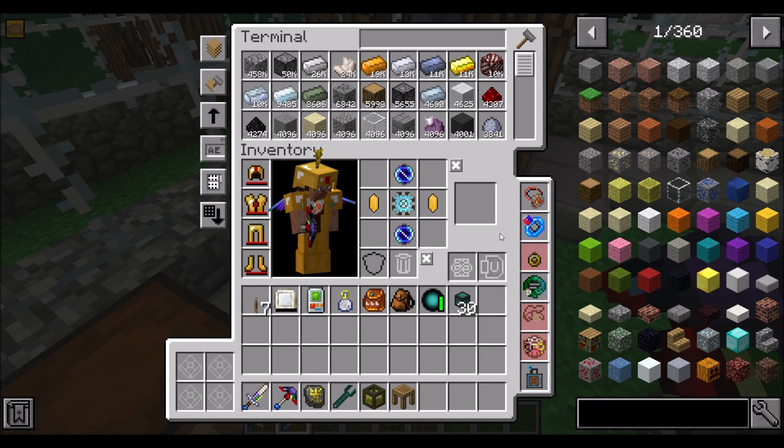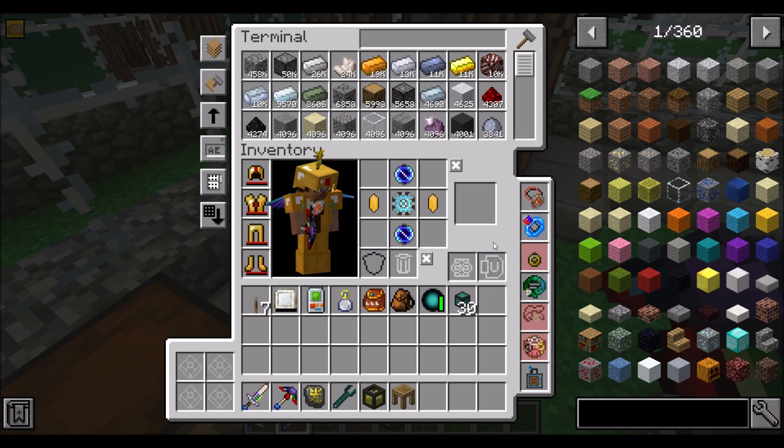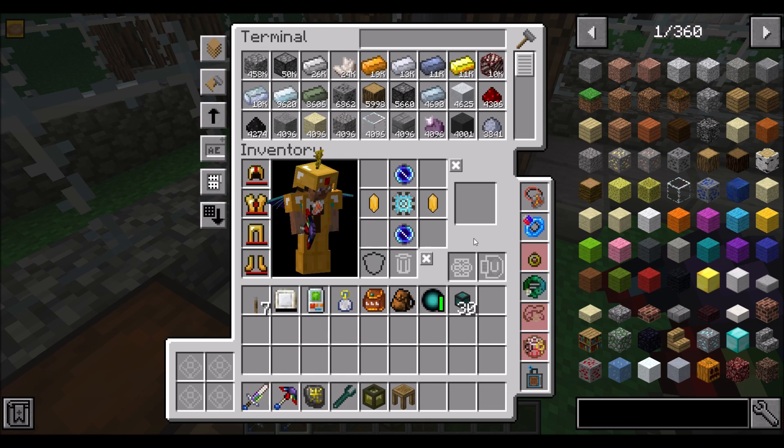Hello everyone, this is Direwolf20 and welcome to episode 99, coming up on that one episode of Enigmatica 2 Expert Mode Series. We are super close to getting the thing that we want to get. Long story short, we're working towards the Infinity Booster Card, which should allow my wireless crafting terminal to work from anywhere, including across dimensions. We've worked a lot on this the last few episodes because there's a lot of prereqs we have to do.